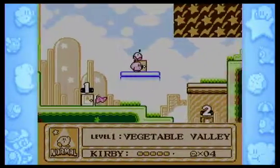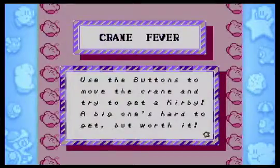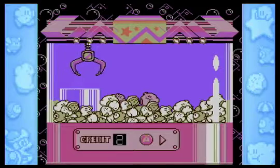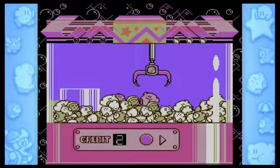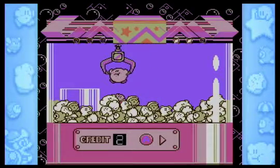There are minigames in this game — only 3. One of them is Crane Fever. Use the buttons to move the crane and try to get a Kirby. A big one is hard to get but worth it; the small one is a 1-up. Press A or 2 and let go right on top of the Kirby. I think I failed — I was close, I almost failed.